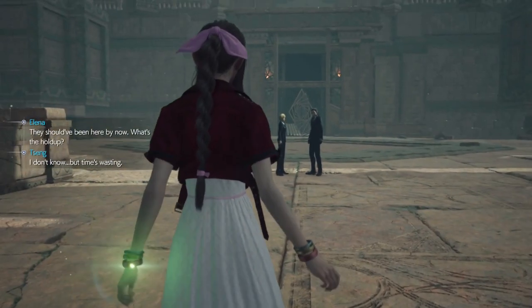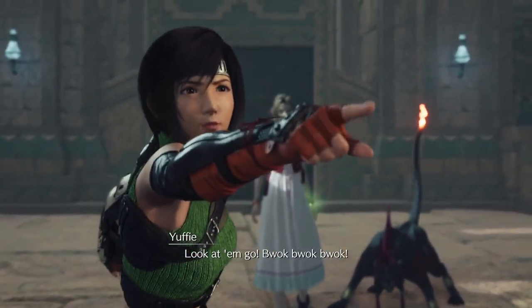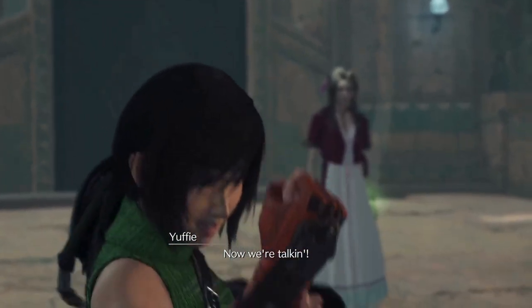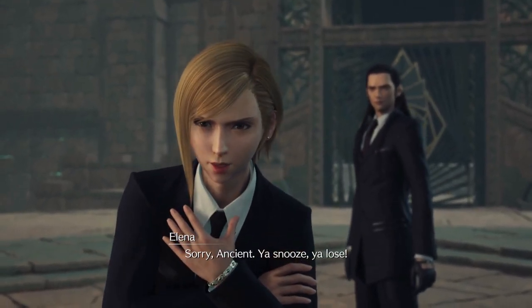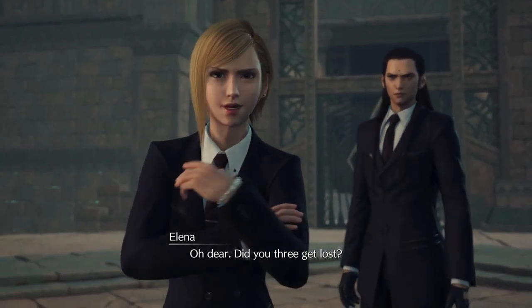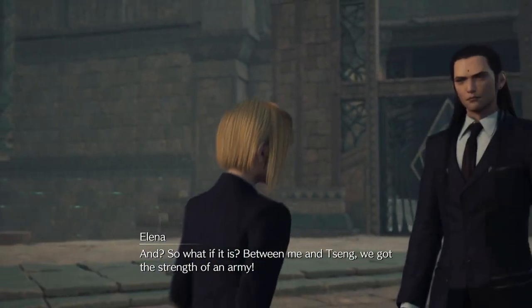We are fighting Sang and Elena this time — sorry if I am mispronouncing it. Elena is weak to Lightning and Sang is weak to Ice. Your party is limited to Aerith, Red-13 and Yuffie, but that's awesome because Yuffie can use Brumal Form. Sang has a 4 or 5 hit combo — if you dodge it and then hit him, he almost always gets pressured. You can bring a Magnified Thundaga and keep hitting them both. If you are struggling, equip someone with your strongest Ice spells. Very easy fight, nothing much to worry about.